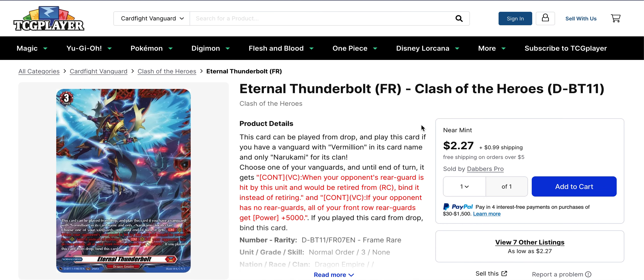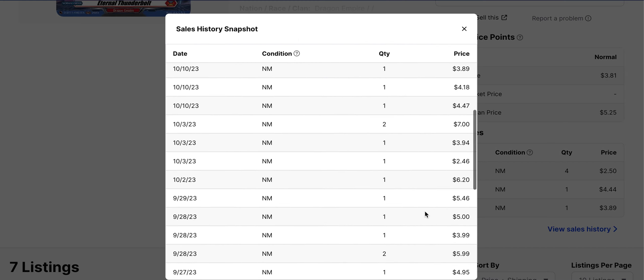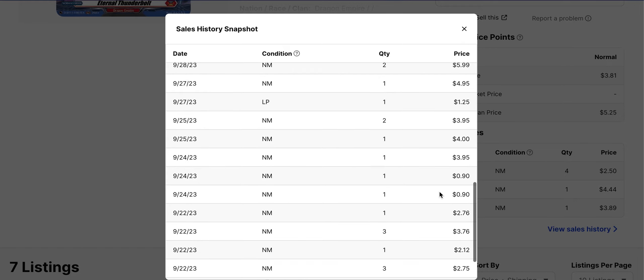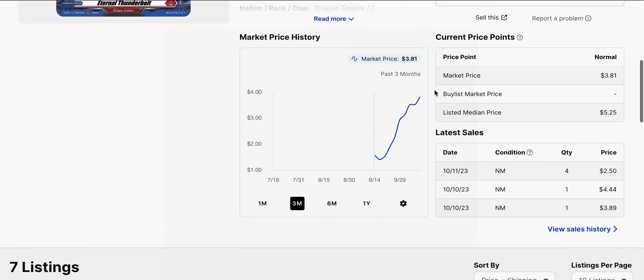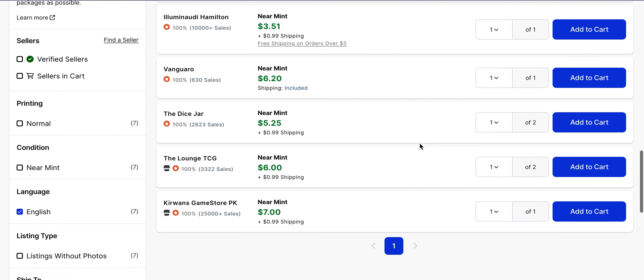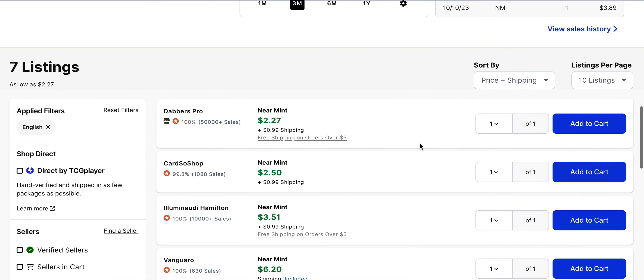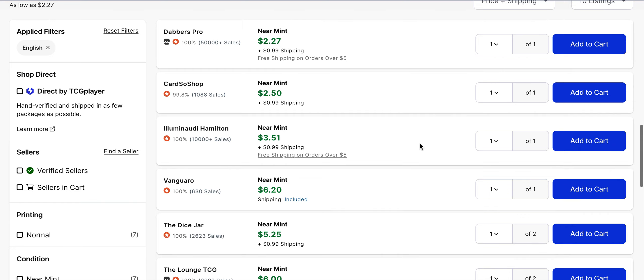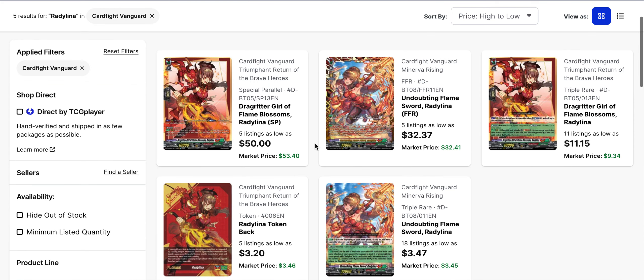Then you have the FR of Eternal Thunderbolt. The curve is steep and it looks like it had gone up, but it has only been selling for about $5 tops, and at one point it got bought out to about $7. When we actually look at listings, there are $2.27 and $2.50 options, but only three listings below $4 on this FR right now. Same deal — if you're looking to bling Vermillion, that's also another factor.